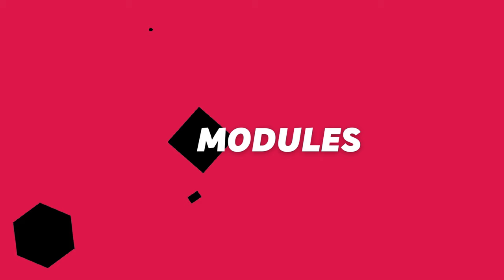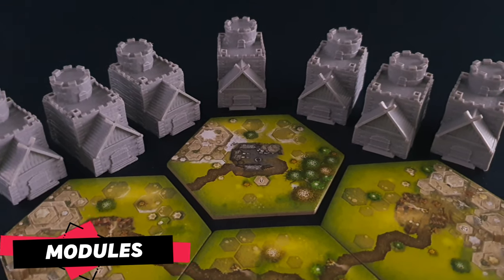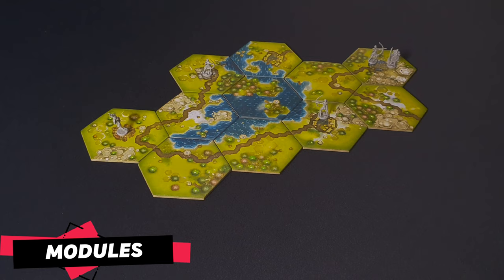There are two advanced modules for players who are familiar with the game: Commodities and Strongholds. Each can be added separately to the game, or combined for an even richer experience. With the Commodities module, when players add a tile with a town to the map and before resolving any of the basic actions, they can gain additional actions. For each town of any type on the map in which only their warbands are present, they gain one additional action. For each town of the same type as the newly placed one in which only their miniatures are present, they gain another additional action.